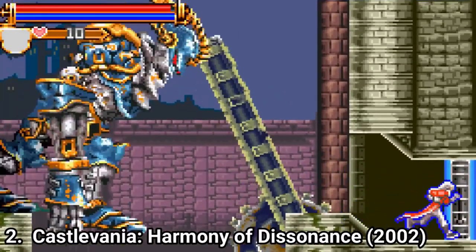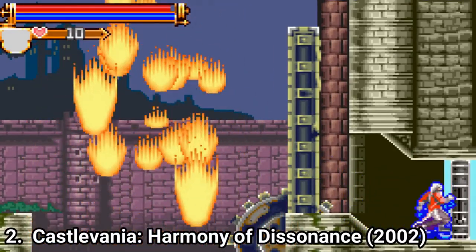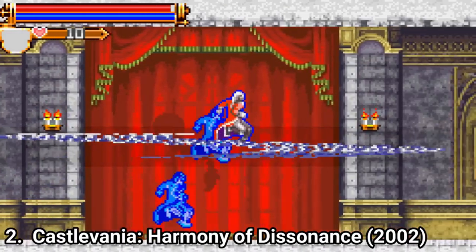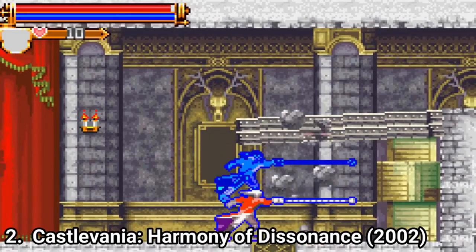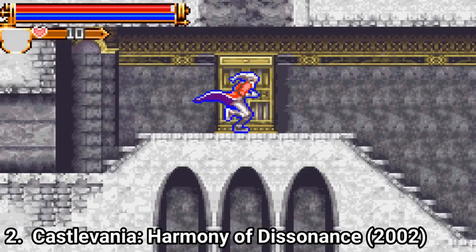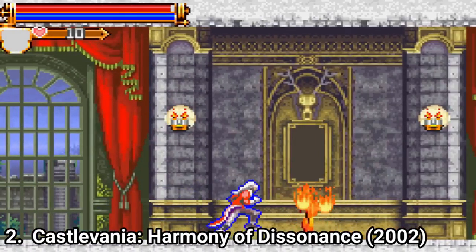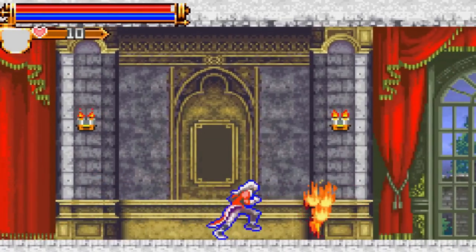You collect relics to gain new abilities. Once you've gained a new ability, you can explore new parts of the castle that before were out of bounds for you, because you couldn't jump far enough or high enough. You can use a lot of sidearms, but even if the gameplay formula is the same, it has one major difference: it is easier. Harmony of Dissonance is easier to beat than Circle of the Moon, which had frustratingly hard moments throughout most of its playthrough. Here things are easier, so that you can enjoy the game more.